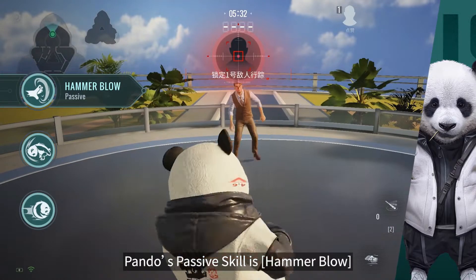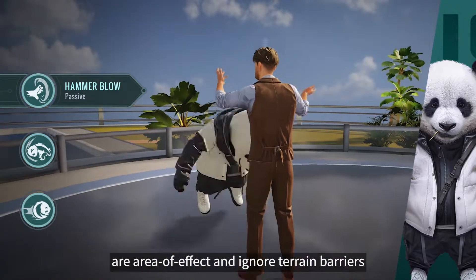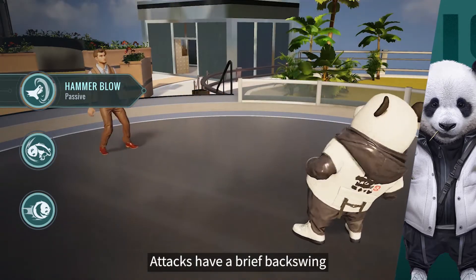Pando's passive skill is Hammer Blow. All damages that Pando deals are area of effect and ignore terrain barriers. Attacks have a brief backswing.